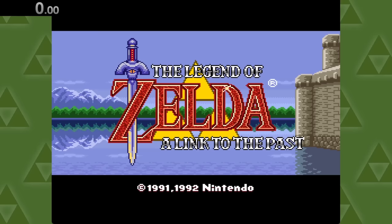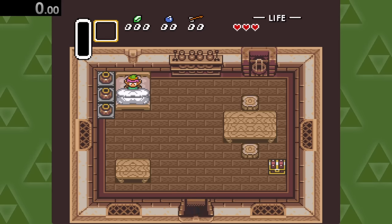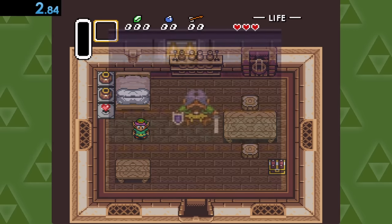Now we can finally start smashing with Link to the Past. Right after Uncle Mustachio leaves, we can destroy some of his world-famous prized pots. And it's totally fine, because he won't be needing them much longer.